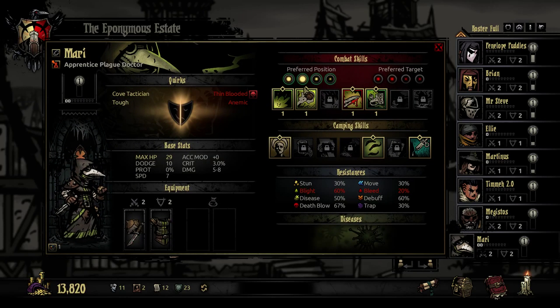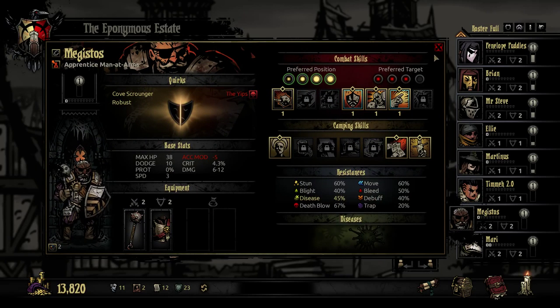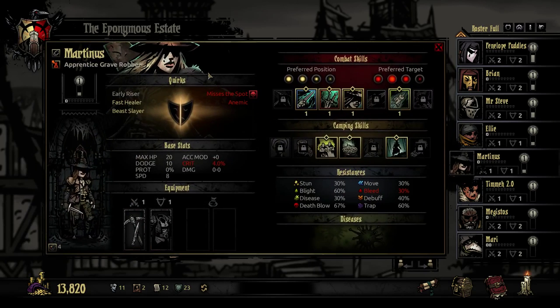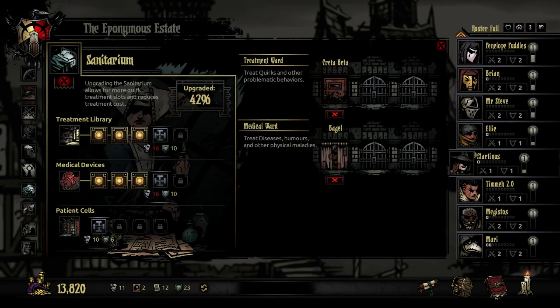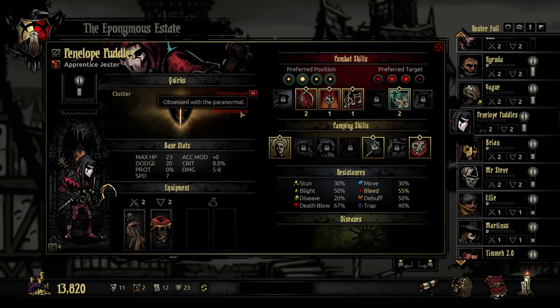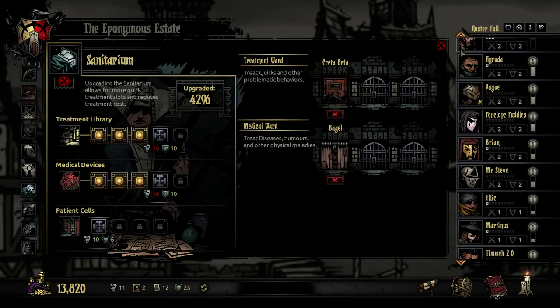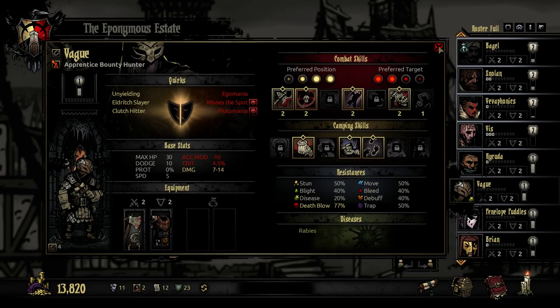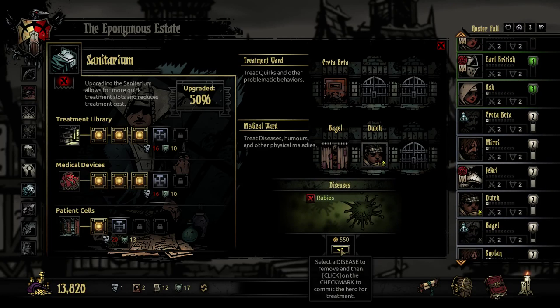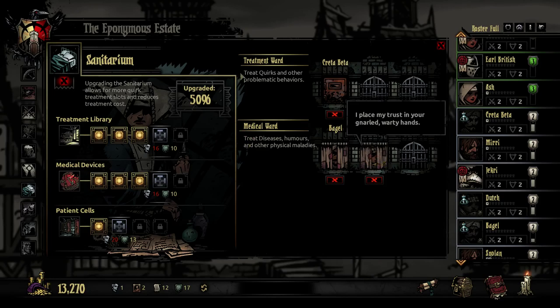I want to stop certain people from having certain problems — specifically the quirks that cause them to activate items I don't care to have activated, like these manias. Things that restrict what they can do for stress relief are not hugely important. I could just put you in for rabies right now. Let's do that anyway. That's the treatment ward. We're going to need way more just to get this slot open, but I think Dutch deserves it. Dutch has been with us for a good amount of time. It's only 5.50 — that's a very reasonable amount of money.